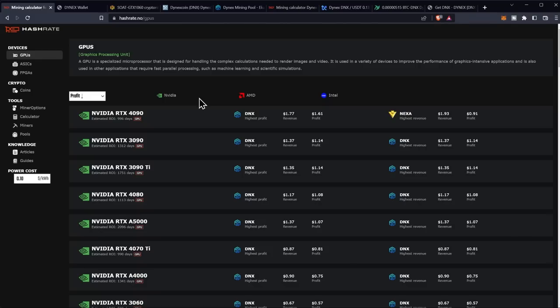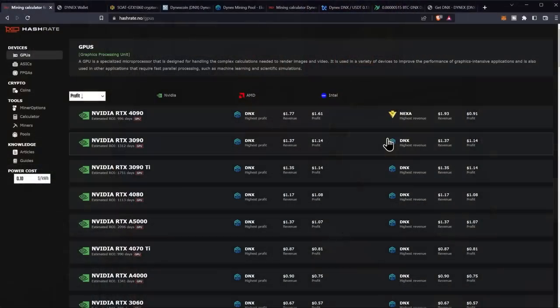Hashrate.no lists newer GPU, ASIC, and FPGA coins first — things like Nexa and DNX pop up here first because they're integrated with less popular exchanges like txbit.io and TradeOgre. Of course, sharing this site means it'll become more popular, and those coins will suffer the same consequences as coins listed on what to mine or minerstat. You'll need to dig deeper into discords and subreddits to find gems nobody's mining. I do not condone this coin or say you should purchase it — it's just currently showing as most profitable.